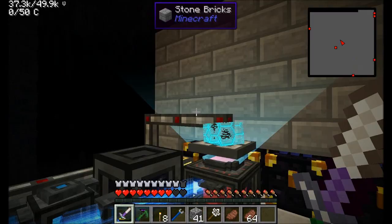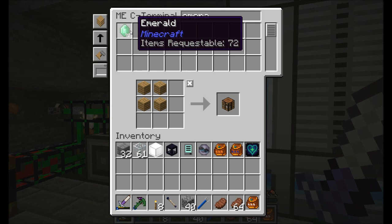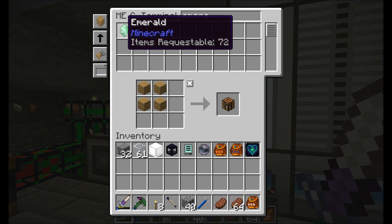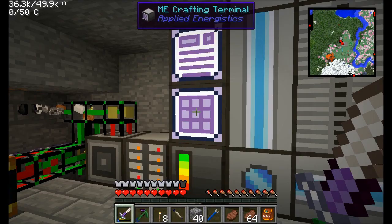Oh yeah - did I mention there's emeralds in the deep dark? I was keeping an eye on my ME system for a few minutes, and I was at 70 emeralds a moment ago and now I'm up to 72. You can just see the crazy amount of stuff coming in - lots of ores, obviously. My macerators are going crazy. I've been letting my mining well run for a little bit - look what I found in front of it.